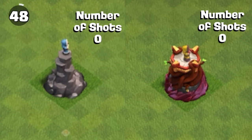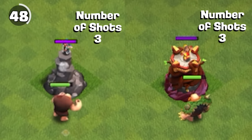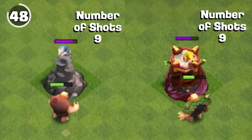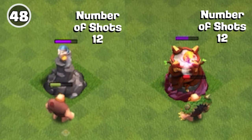Despite the wizard tower having the same attack speed at all levels, the travel time of the shot is much slower at lower levels. However, this doesn't mean they get in fewer shots — they're both shooting the same amount of shots in the same amount of time. It is simply the speed of the shot and how long it takes to reach its target.